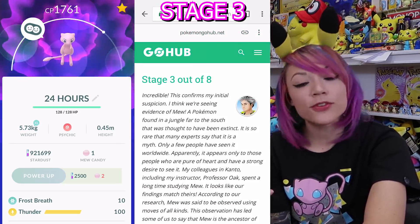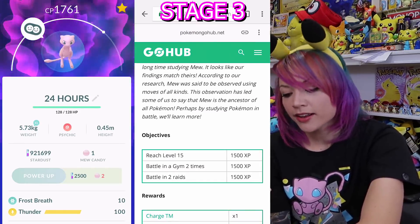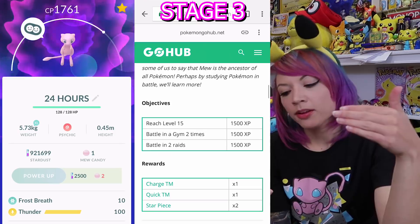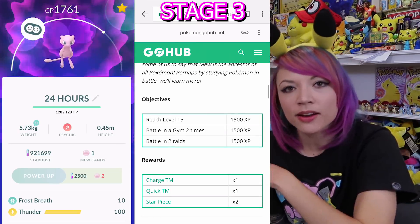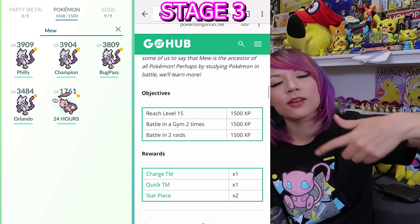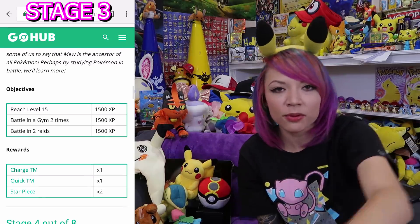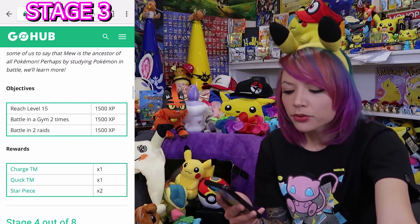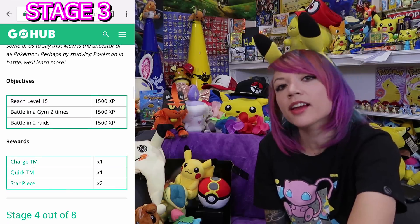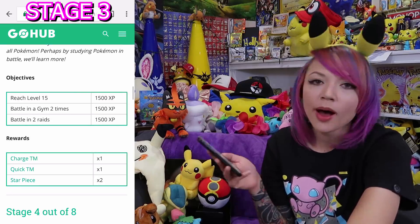Stage three: you just need to reach level 15, battle a gym two times, and battle two raids. For each of those tasks you get 1,500 XP, and you'll end up getting a Charge TM, a Quick TM, and two star pieces. When it comes to the gym, you don't need to actually complete the entire gym battle - you just need to beat at least one Pokemon and then you can back out, and that will count as one battle. For the two raids, you don't even need to complete those raids - you just need to stay alive long enough to have the timer time out on you.